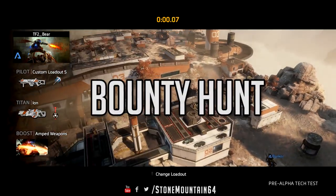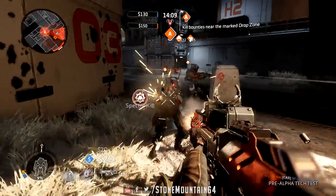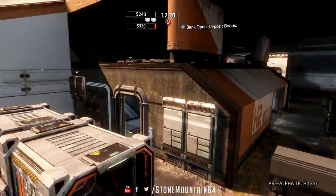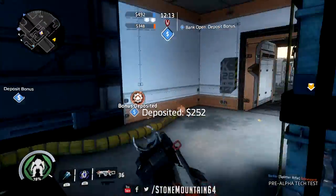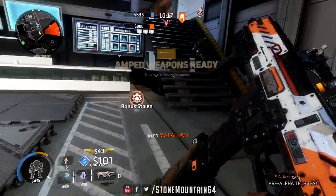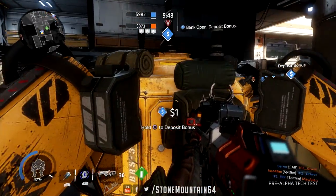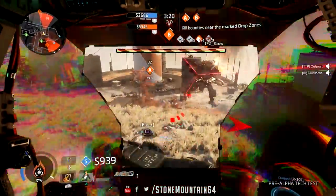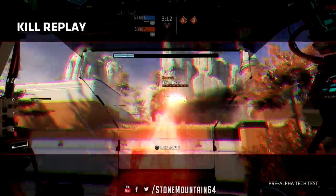Let's start with the modes. Bounty Hunt was what we were first introduced to — each team is farming some third-party AI. They drop down in pods; you kill them for cash, 10 or 20 at a time, and you need to deposit that cash for it to count toward your team's score. The game is divided into two waves: one where you farm the AI and one where you deposit. The catch is, if someone on the other team kills you, they take half of your cash.